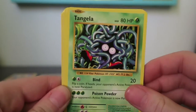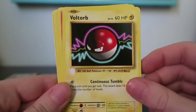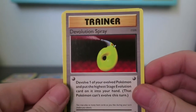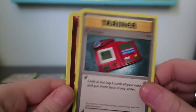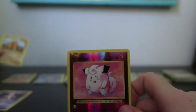My next pack starts with Tangela, Vulpix, Fire Energy, Voltorb, Charmander, Magmar, Devolution Spray, Pokedex, Reverse Clefairy — which is Fairy type — and a Rare Dugtrio.